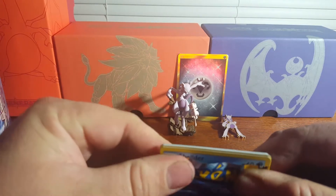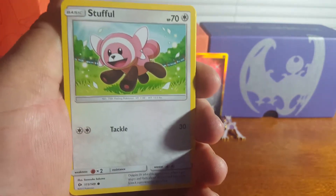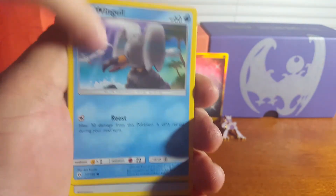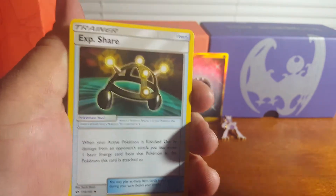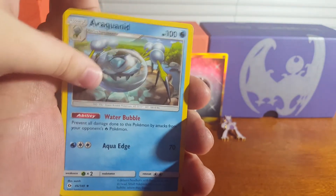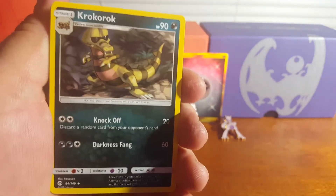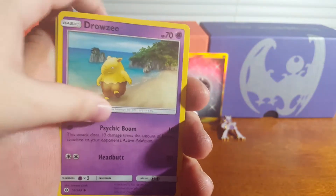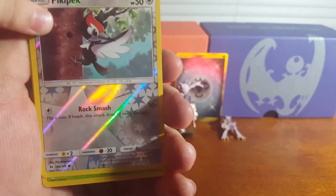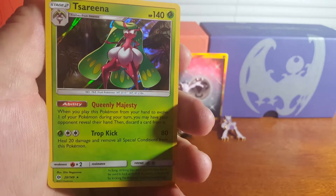Moving to the last homemade pack, hoping for more magic pulls. Cards include: Shellder, Zubat, Stufful, Wingull, Metal Energy, Experience Share, Aquapid, Crocanaw, Drowzee, Pikipek, and finally a Tessarina trainer card to close out the pack.